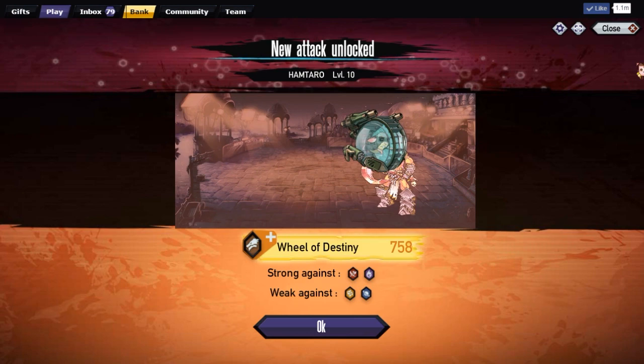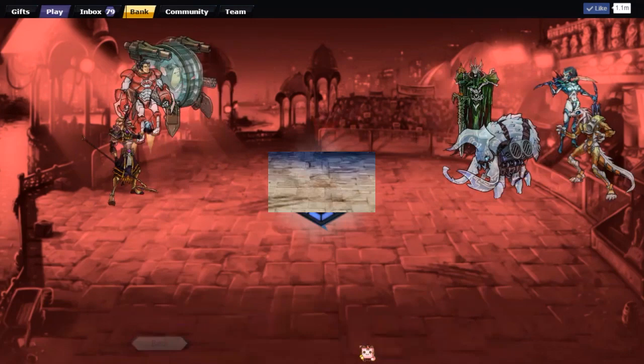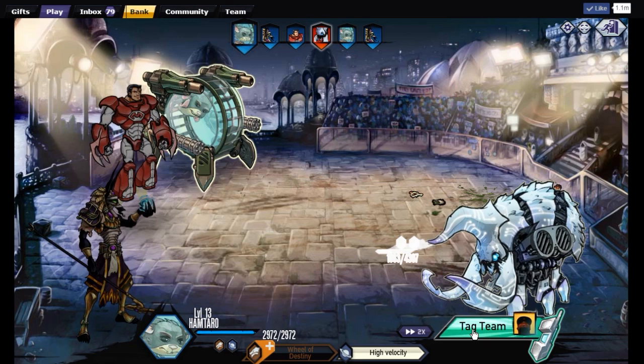So now we're ready for battle. We'll put Hamtaro in with the other guys. You can see we have all the mythics, all the elements here fighting against these guys. So we just want to test him out. We're gonna use David as our tag. It's Hamtaro's turn, so we're gonna use High Velocity against this beetle guy right here. We're not gonna use a tag team because we don't need to.